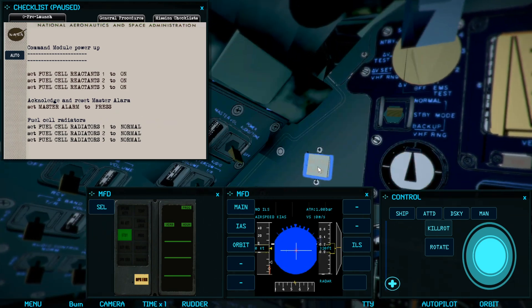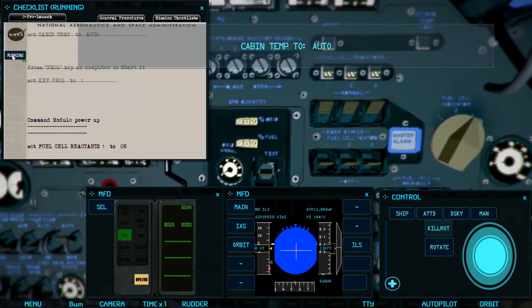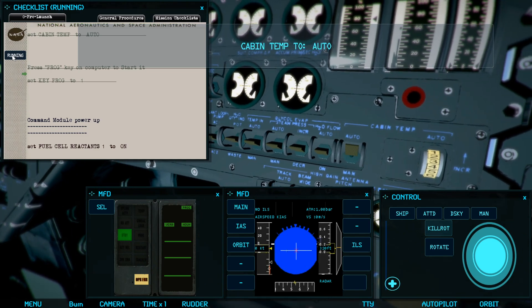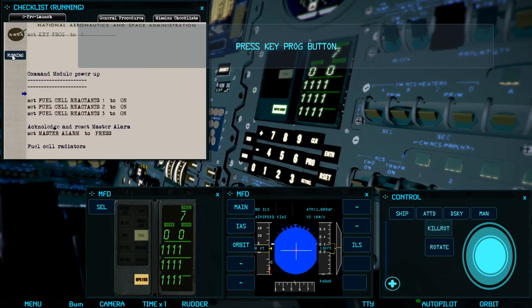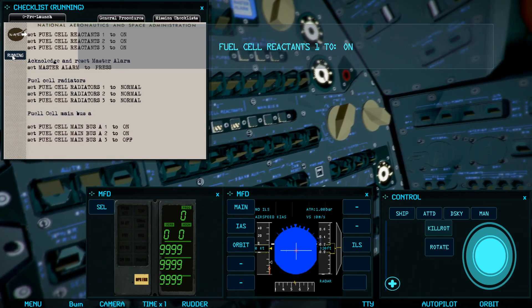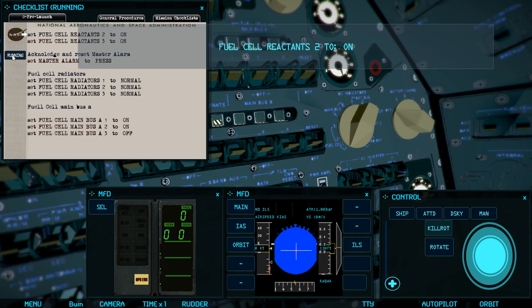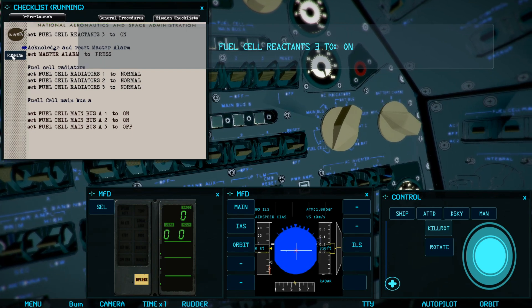It tells me to hit the master alarm, so I click on that, then click to the fuel radiators, and so on and so forth. If you're not wanting to do the whole thing manually, you can click on the automated systems and it'll just run through the checklist for you, flipping the switches to the correct orientation.